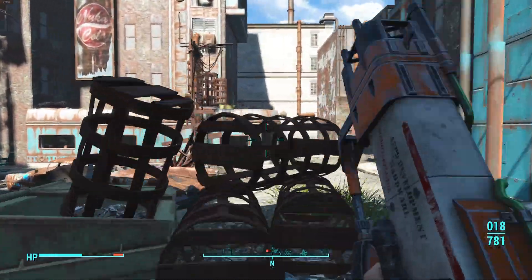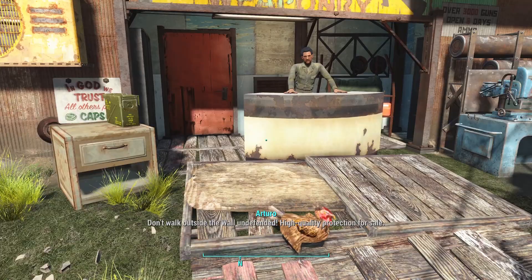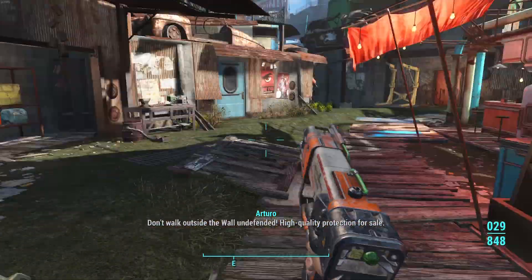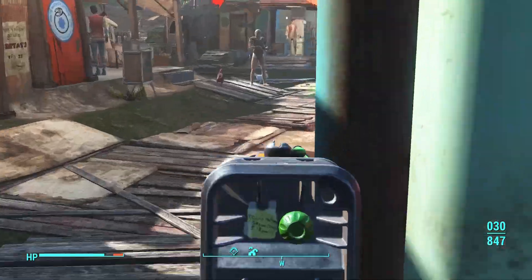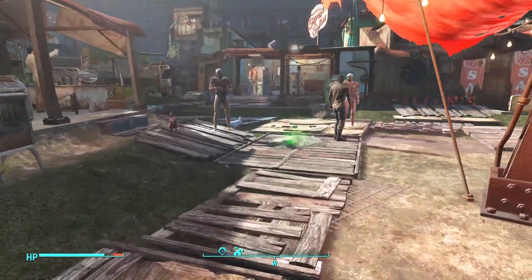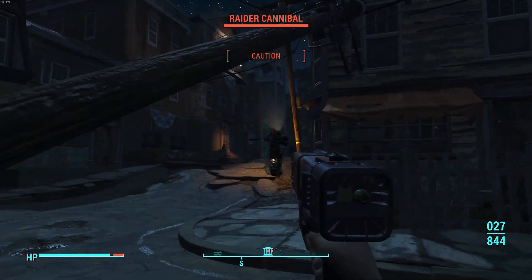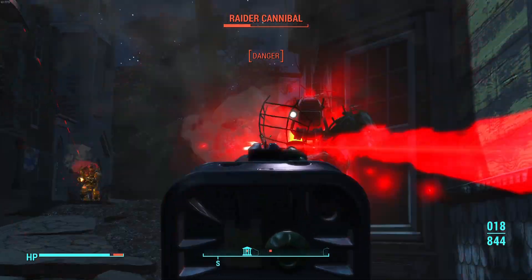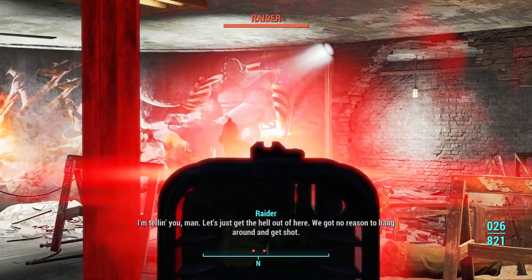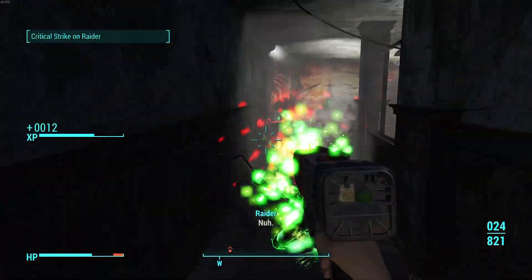It was at this point that I actually started doing some random side activities — pretty much unheard of for me in any of these challenge runs. First things first, I stopped by Diamond City to pick up some supplies so I wasn't completely broke on ammo, but at this point I had nearly 900 microfusion cells. So I just spent time going around to random places and killing things — easy XP, easy things to sell for more ammo, and a few things I could set up for later in the run.